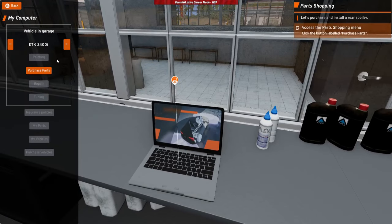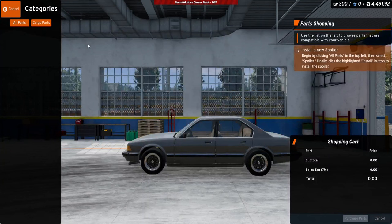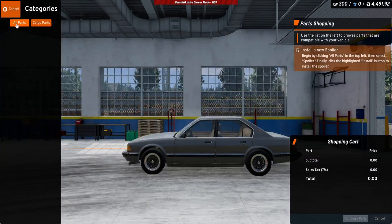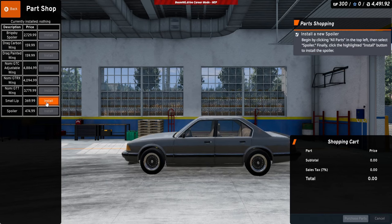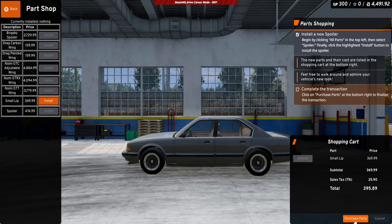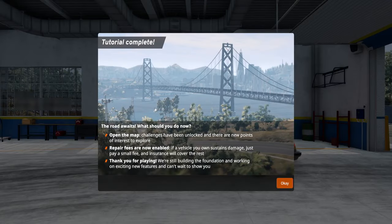You can see and purchase parts. This is how you customize it — whatever you add is not free. A spoiler — it's telling me what to add and then complete the transaction. If you're in races you want to do upgrades. Challenges have been unlocked and there are new points of interest to explore. Repair fees are now enabled.